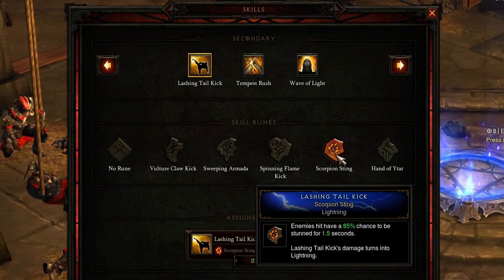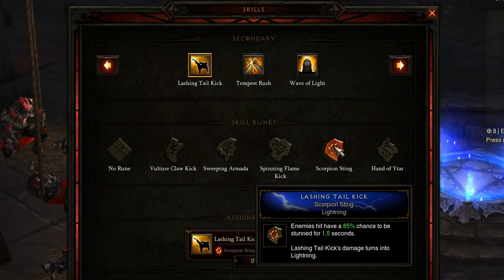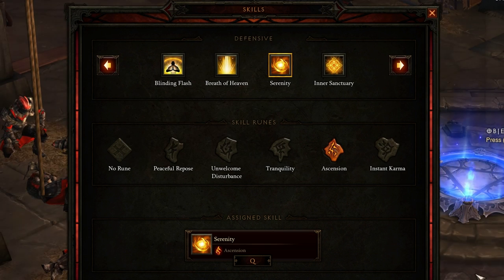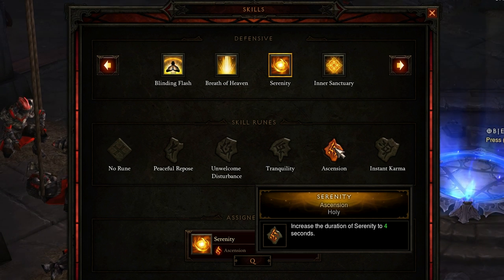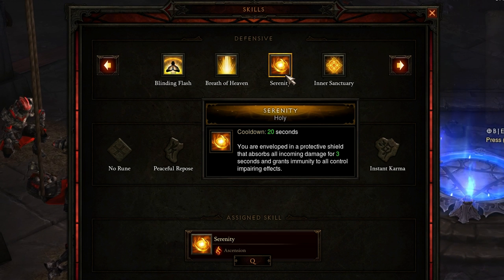The big damage dealing ability in this build is going to be Lashing Tail Kick with Scorpion Sting. Enemies hit have an 85% chance of being stunned for one and a half seconds. It's a lightning ability that lets you use that damage modifier on your gear, meaning Lashing Tail Kick does extra damage if your gear has bonus lightning damage. What this ability does: it deals a deadly roundhouse kick for 624% of weapon damage as physical — making it a straight-up incredible damage dealing ability.